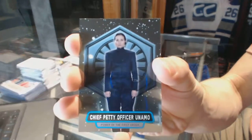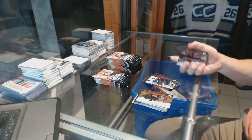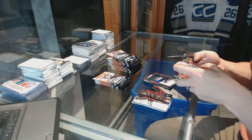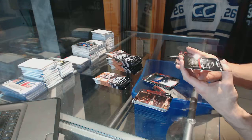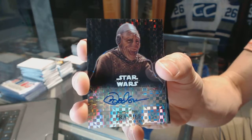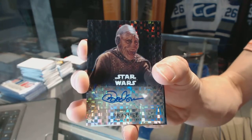Chief Petty Officer Unamo. Nien Numb. We've got a refractor — an X-Fractor autograph numbered 14 of 25: Mark Dodson as Prashee. 14 of 25, X-Fractor auto.